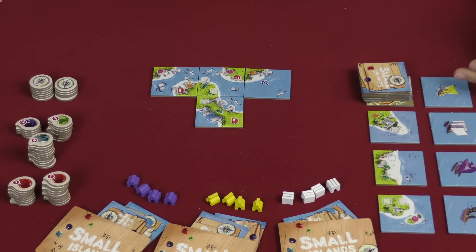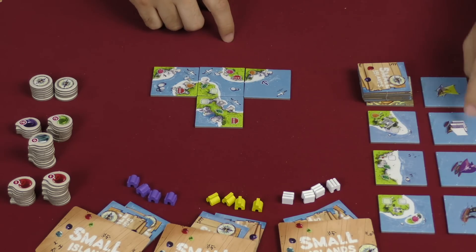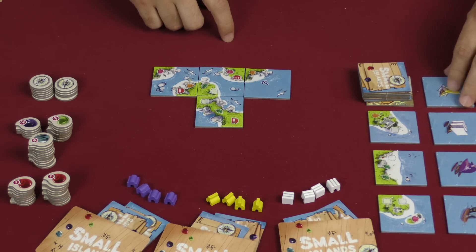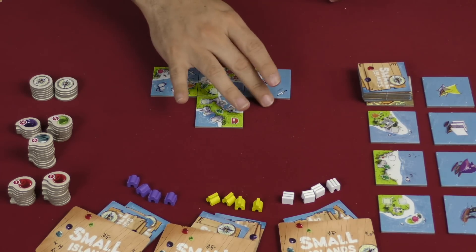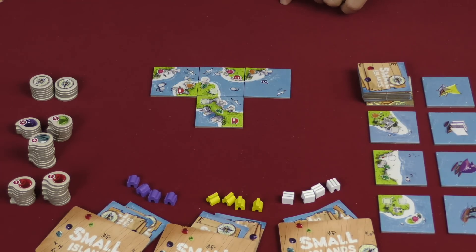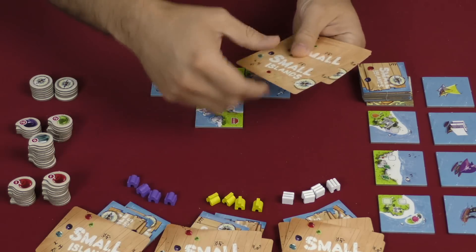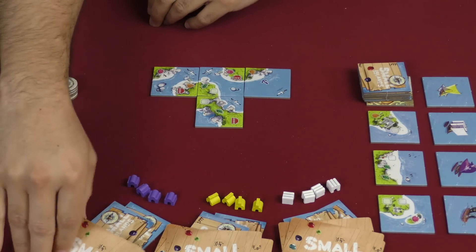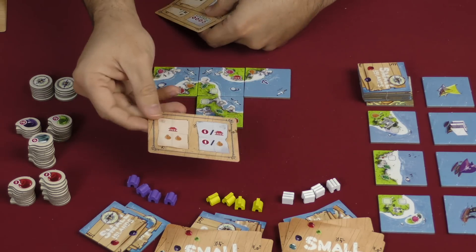We've got the ships over here. If a player is at the table, their color's at the table, then the ship is with that color facing up. Otherwise it would be flipped and show a grayed-out ship sail, and so that's one that anyone can deploy. So here's how it goes — we've set up everything. Everybody's going to get two of these goal cards, and from those they are going to decide which one they'd like to keep for this round.